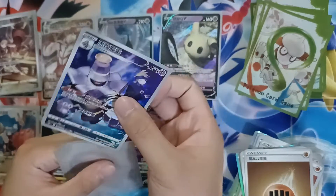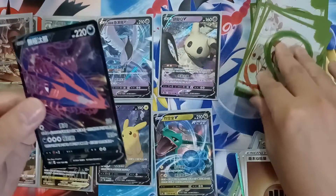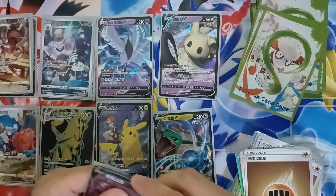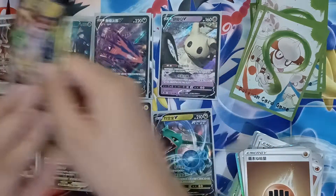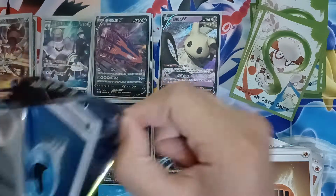Wow, look at all the Trainers with their Pokémon — amazing to look at. And an Eternatus V from the Eternal Darkness set. A lot of V cards I haven't seen before yet — that's great.